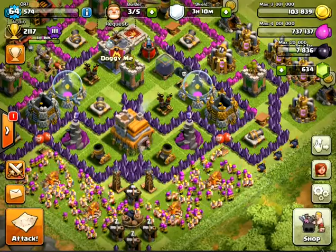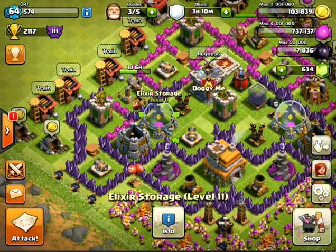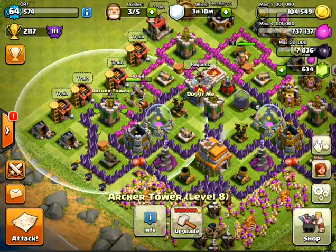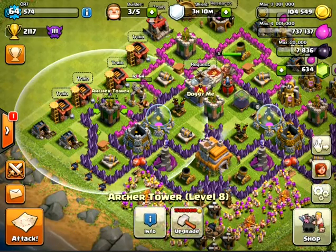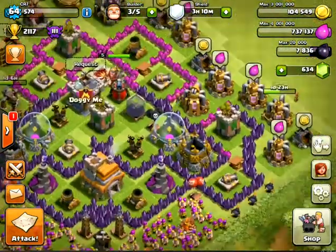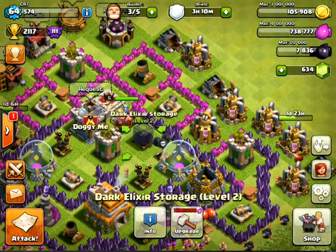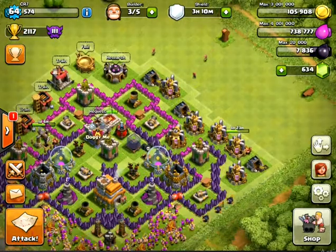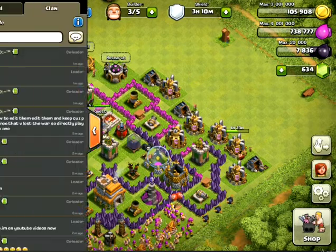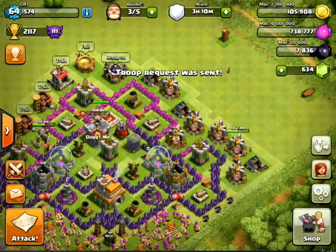So these storages are not completely exposed — some are in the third layer, and these two are covered by the archer tower and the mortars too. It's a symmetrical base. I don't need much dark elixir because I have my Barbarian King at level 5 and my Hog Riders at level 2.